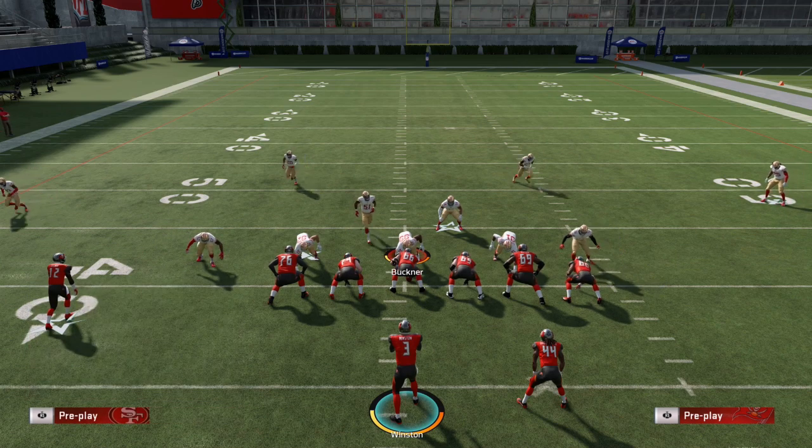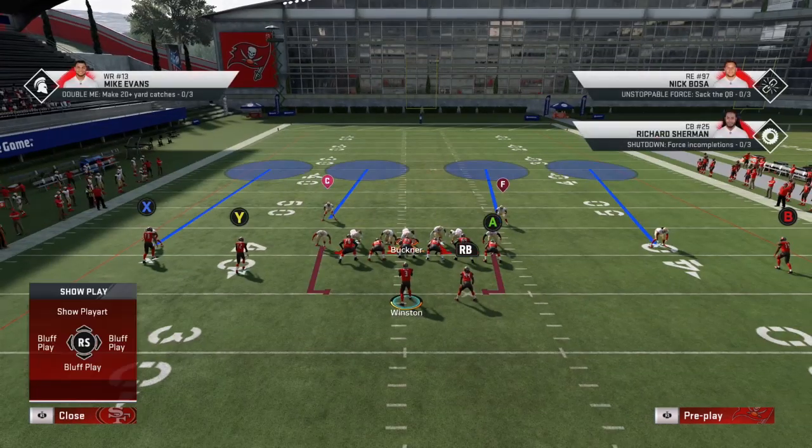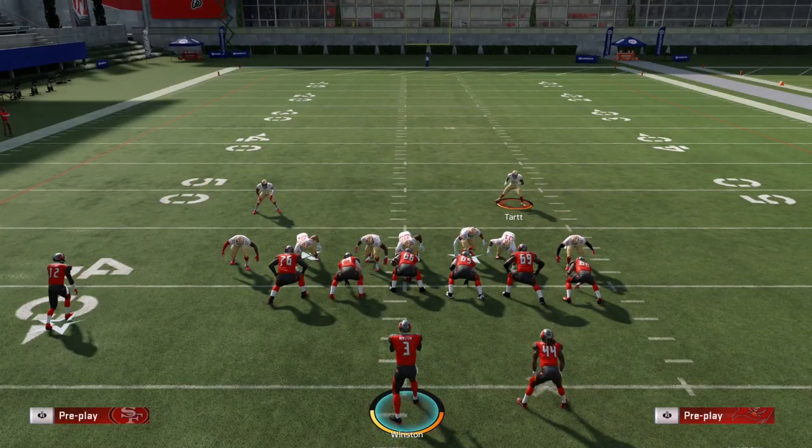They baseline, then press over and over until all their linebackers basically show blitz, then they run a seven-man contain rush. Typically they make sure that nobody is misaligned and then they either lurk on the strong side or weak side with their user depending on what they prefer. Let's go ahead and show you what this tip is offensively.